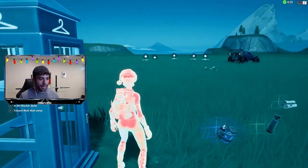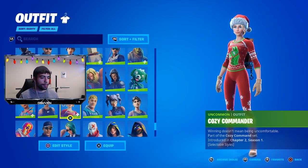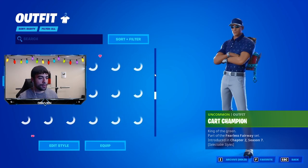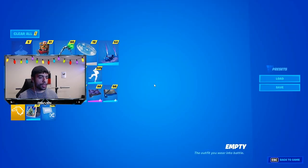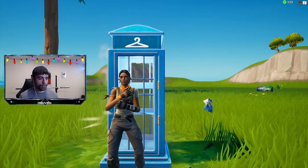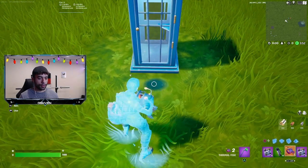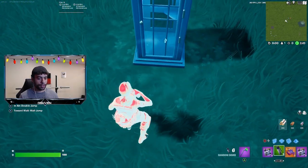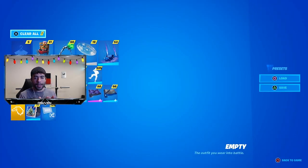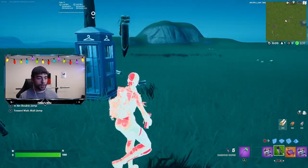As you can see, my skin is pretty much the same. One thing I noticed is the person showcasing this tutorial was using a default skin. So let me put on no skin and back out of the phone booth — maybe I have to be a default skin for this to work. Now I'm a default skin, let me try this one more time. Let me throw this on, use the junk rift, shadow bomb — I just made it in time. Let's see if this works. And as you can see, this method was a cap. The skin does look pretty cool, but it doesn't work.